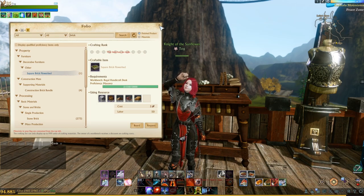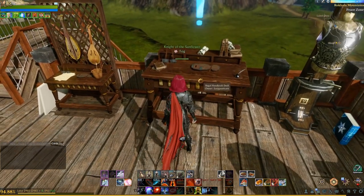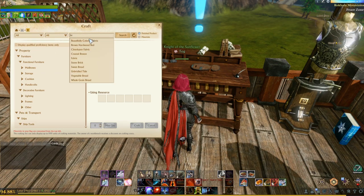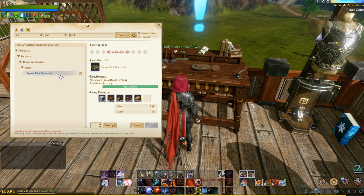You'll also need to find access to your regal handicraft desk. Once you do this, you can type in brick to pull the item up and craft it.